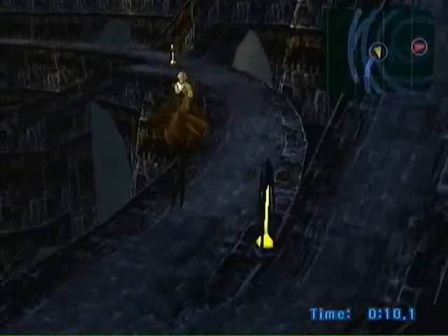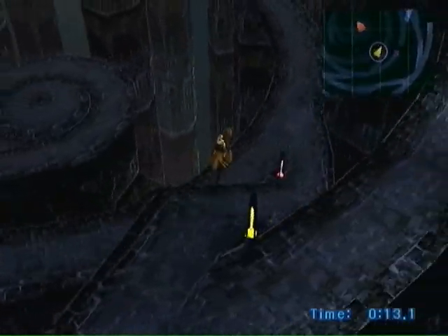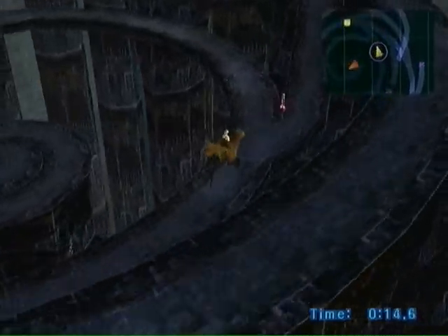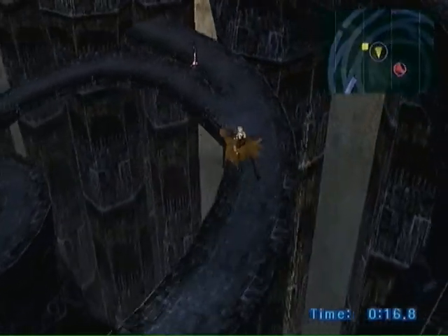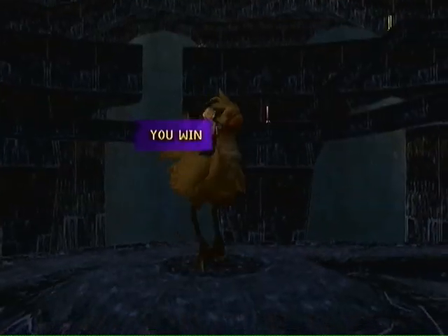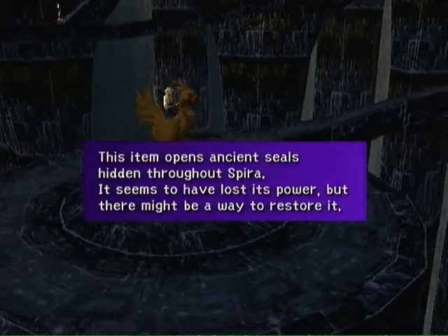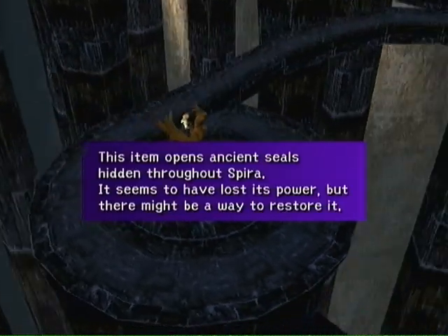Then we'll go through and try to get the perfect win. The other Chocobo is nowhere near catching us. The first time you win, you are going to get the Cloudy Mirror, which is part of making celestial weapons — which we will not be doing.